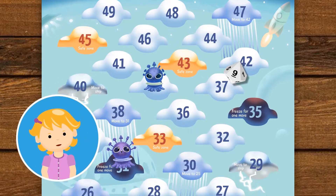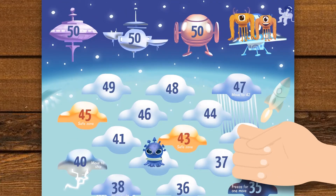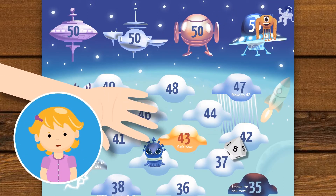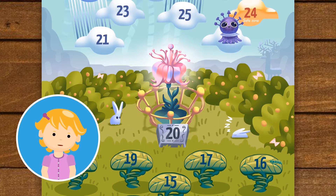I rolled a 9. My alien moves to 22. I got a 5. 22 minus 5 is 17. My alien moves to 17. Yay!